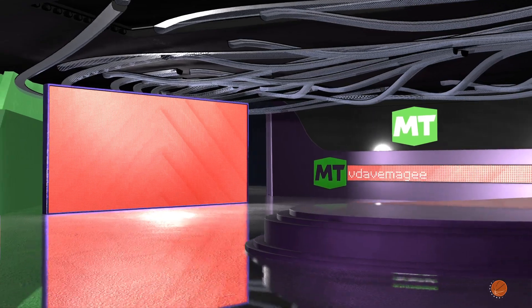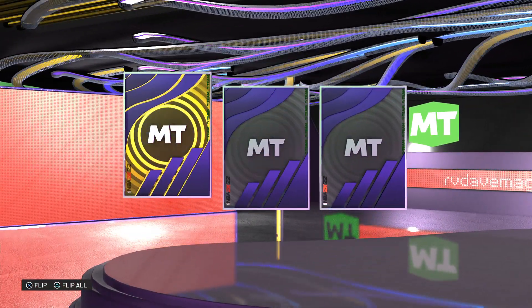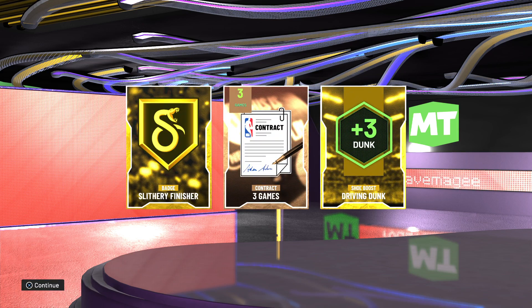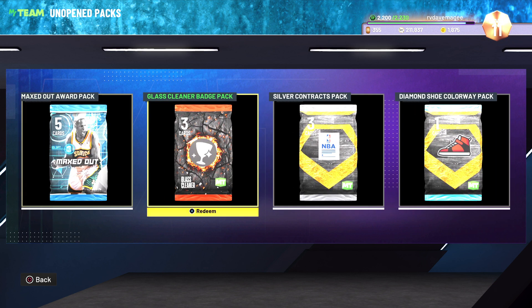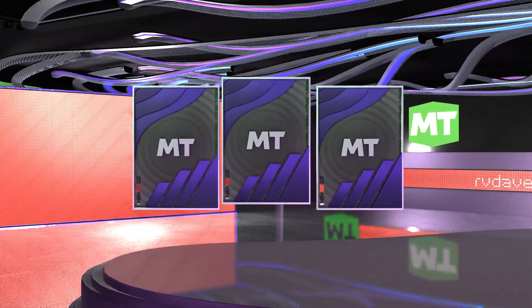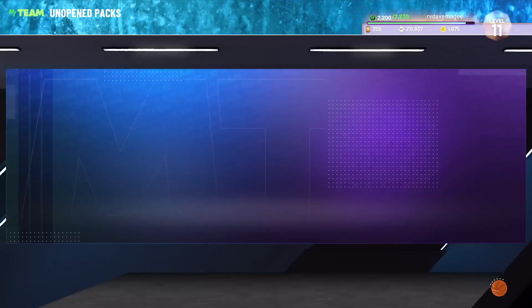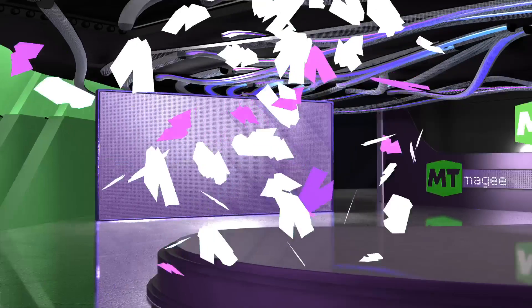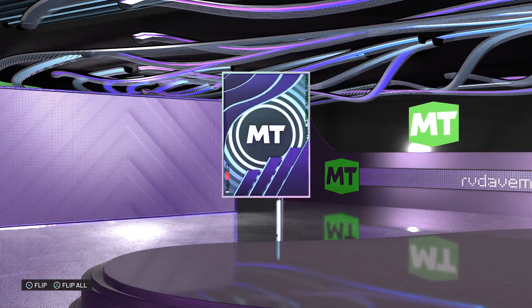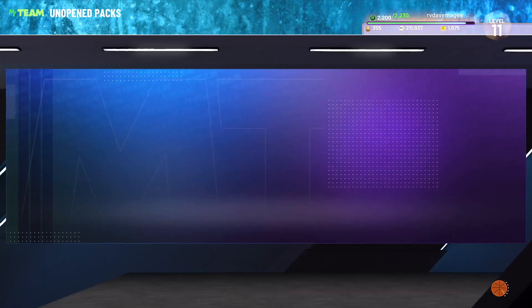We've got a slasher badge pack - you can't get all the fame badges out of these. We get a silvery finish and a driving dunk. I mean, driving dunk's not bad. Contracts ain't bad either. Glass cleaner is the next one - we get nothing really. Defensive rebound, rebound chase on gold, not really much. Diamond shoe colorway - a rebound one will be good because that can be used on Allen Iverson or a Nike one. Knight ones go for a bit. Adidas pro model - I don't think that comes for much.